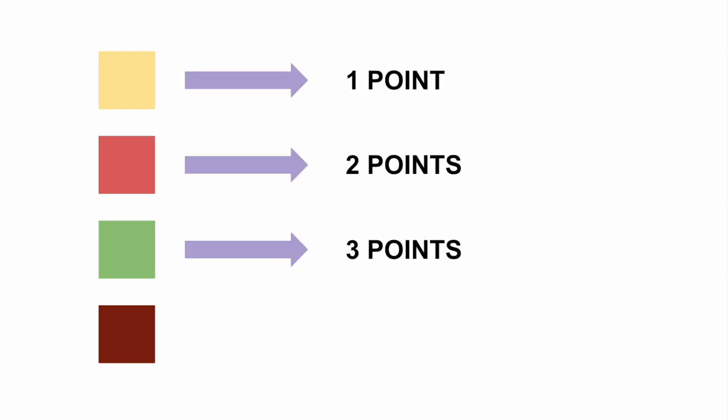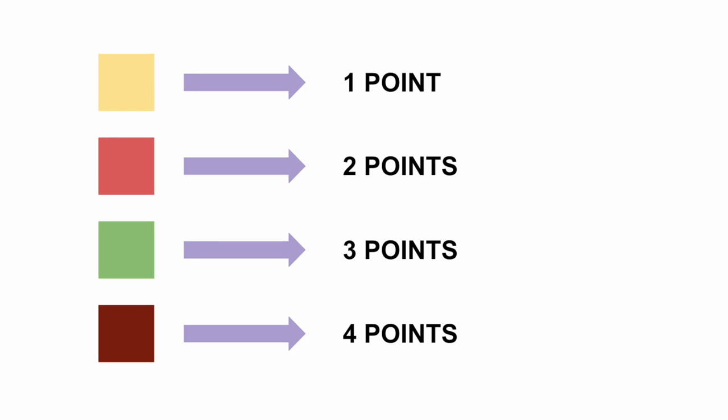I think of the yellow, red, green, and brown spices as being worth 1, 2, 3, and 4 points each respectively. Throughout this video I'm going to talk about these spices having these point values, but just to clarify what I'm really referring to is buying power. These spices are not really worth these values at the end of the game, but I think of them as having these point values because it helps me gauge how well I'm doing based on how much buying power I have.